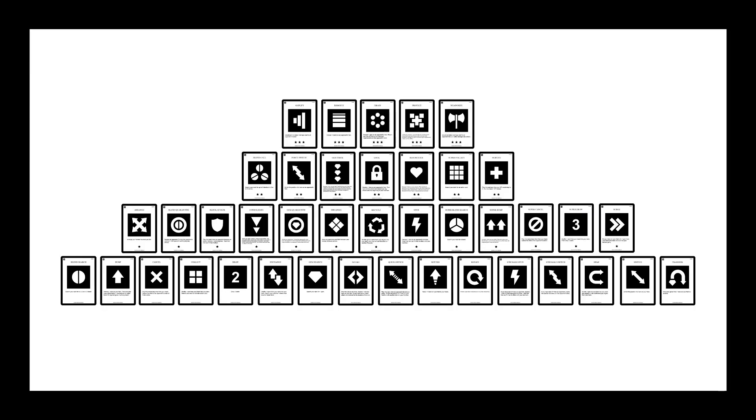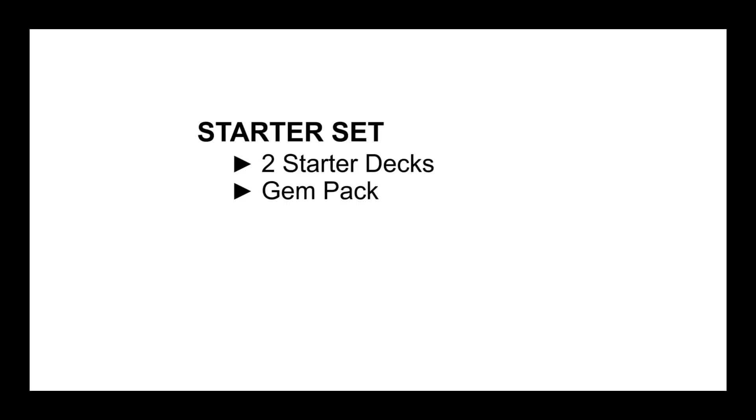This initial set of Gem Blenders consists of 200 cards: 100 blends, 50 heroes, 41 action cards, and 9 gems. These cards would be packaged in two sets. The starter set will contain two starter decks, a gem pack consisting of five or six of every gem type, and then an additional set of high-use cards so you can edit the starter decks.